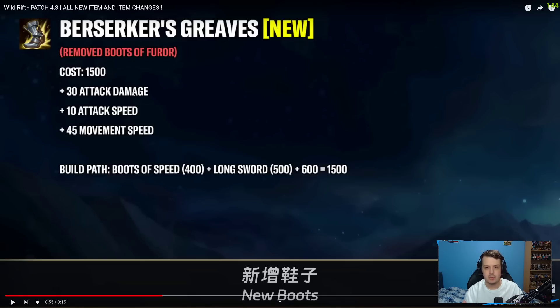You're not always going to just rush boots for the enchant anymore. Now you're going to be buying certain boots depending on what champion you're playing. Berserker Greaves, for example, is a new boots coming from PC League of Legends — it costs 1,500 gold total, gives 30 attack damage. It's unclear if the attack speed bonus is a flat 10 or 10% — if it's just flat 10 it might be awful, but if it's 10% it makes more sense. You also get plus 45 movement speed.